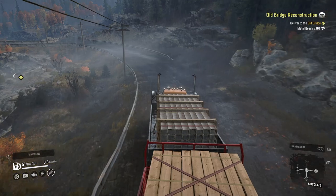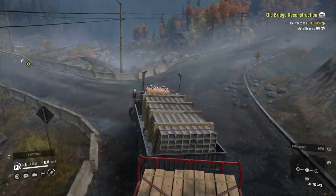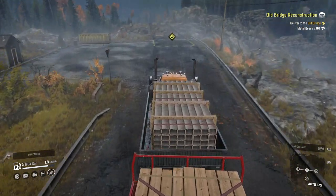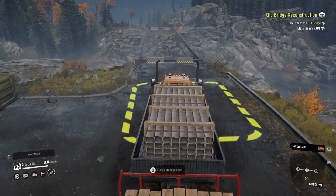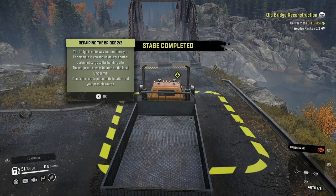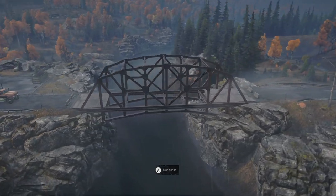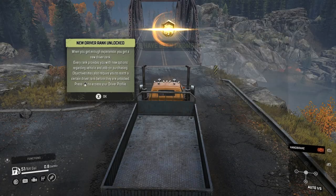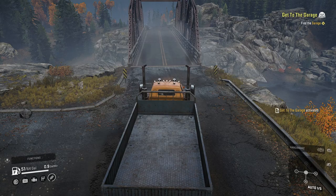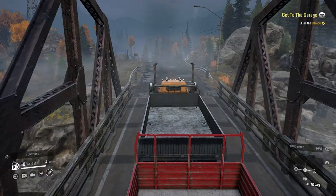Gonna make this old bridge look like a new bridge. I'm playing with the controller by the way. There's the frame. And here's the rest of it. Check that out — even paved and painted. Made rank two already, $2,100 bucks. Alright, now we have to find the garage. I know where it's at. Familiar with the map.